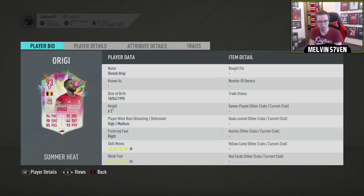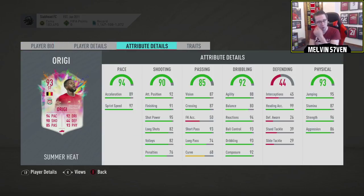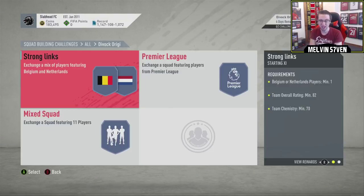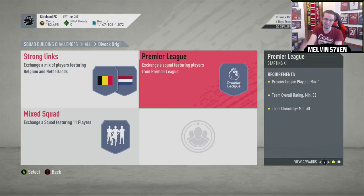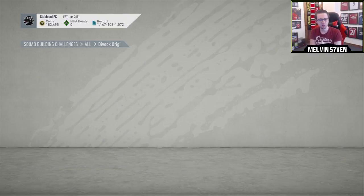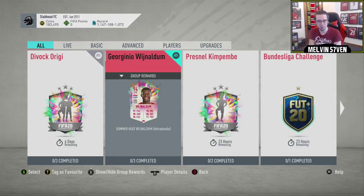Divock Origi — four-star, four-star, high, medium, 6'2". Not as impressive, really. There are quite a lot of players with these sort of stats. The balance is a little bit low. I hope that's not the same with an 83 and an 83. Okay, 82 and an 83 with less chemistry. That's still a win, I think, because they've dropped everything. You're probably looking at maybe 100k for this card — that's not too bad. That's pretty good.